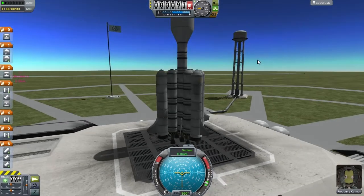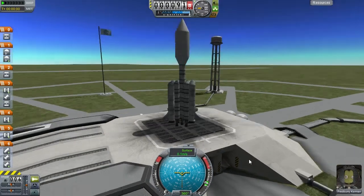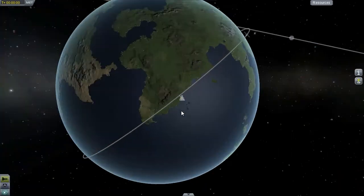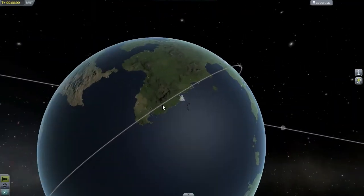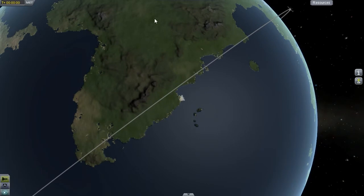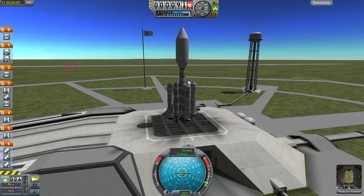Here we are on the pad, and you might be surprised to see Fredbury Kerman here in the command pod — indeed not an artificial intelligence. I realized that Kerbals actually have value and can do science by themselves, so we bring one along. I updated the rocket to have controllable fins and I've turned the heat shield upside down, or as it's commonly known, right side up. We are going to attempt to reach two biomes today: the north pole and a desert. If that doesn't work we'll settle for another patchy desert or the highlands.